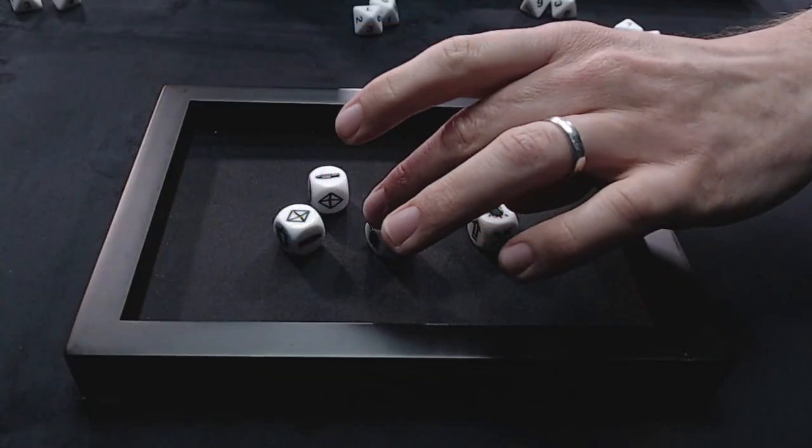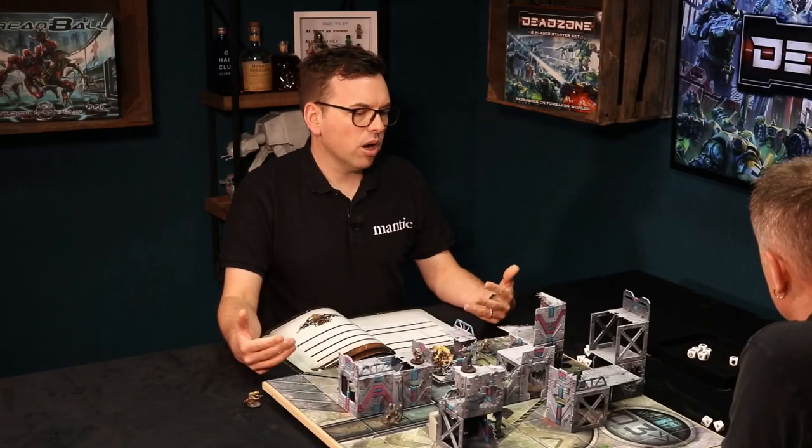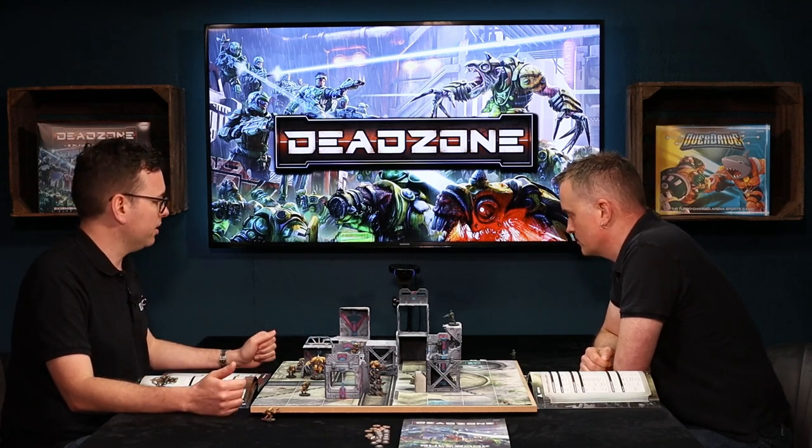My pack leader has tactician one, so that means I get an extra dice. Some leaders have tactician two, which means you would get two extra. There are also some abilities like communications relay which give you an extra dice as well, but typically it's your leader's tactician stat that dictates how many dice you have.